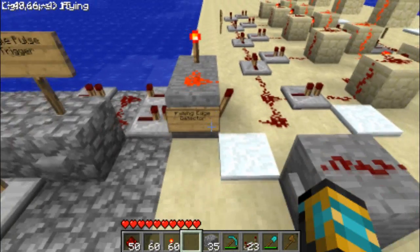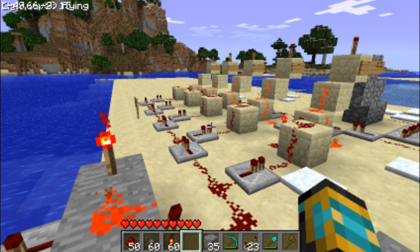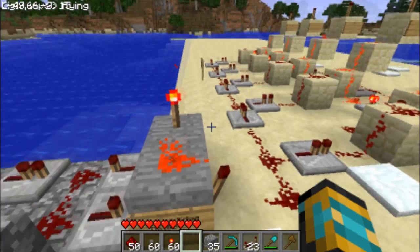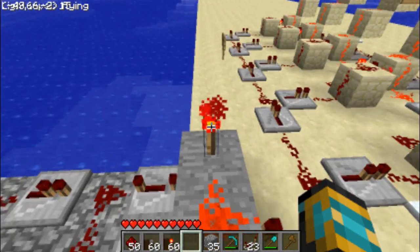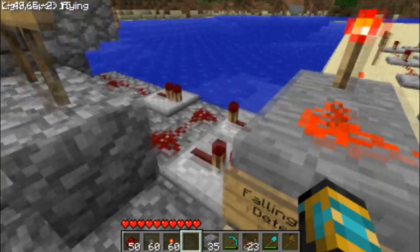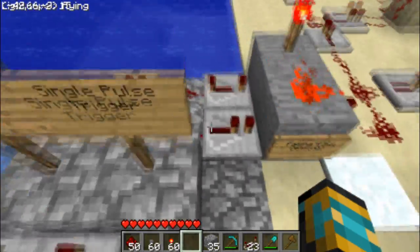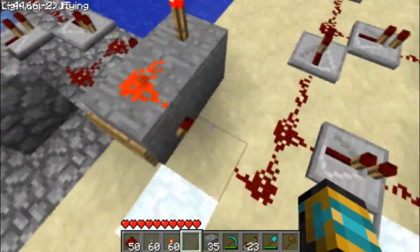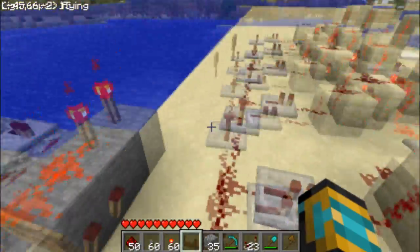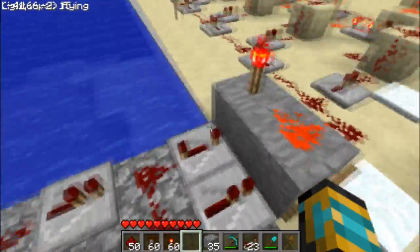The thing that makes this entire redstone contraption work — the thing it would not work without at all — is this falling edge detector, which Jeff Bobo showed me. He gave me a bigger inversion and I sized it down. This thing, no matter how long of a pulse is introduced into it, will only emit a 0.1 pulse out of this torch, no matter how long of a pulse is put into this side.